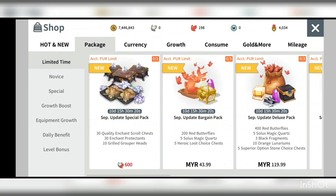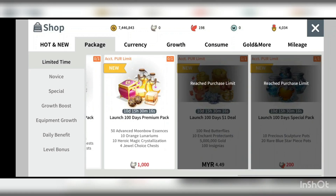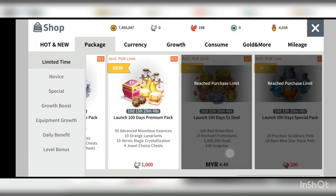The first item I feel you should buy is the September launch day $1 deal. I have already purchased it — it only cost me RM4.49, which may differ by region. This is the best buy deal because you get 100 red butterflies, plus 10 enchanted protectants, 5 million ghouls, and 100 adsenia.